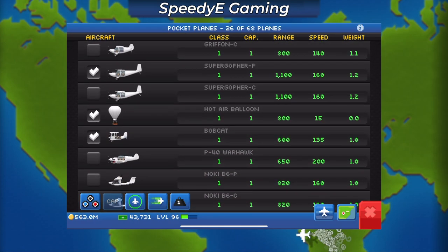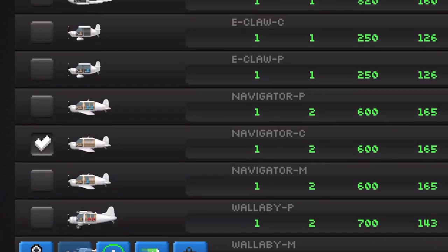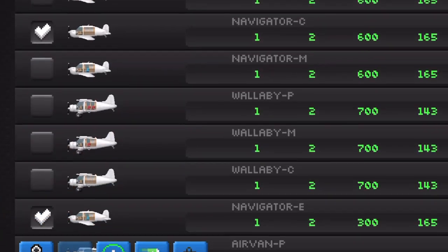After opening up the Airpedia, I saw a total of three electric planes: the E-Claw-C, the E-Claw-P, and also the Navigator-E.